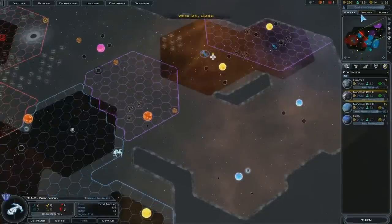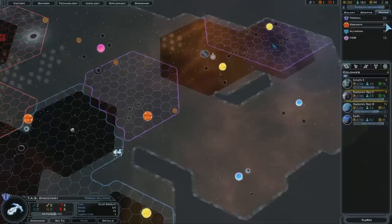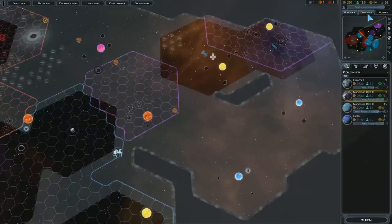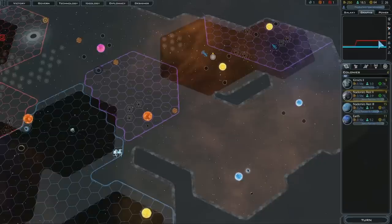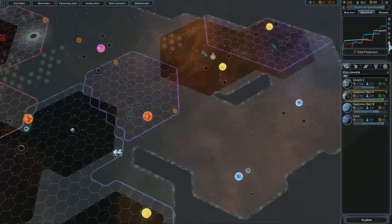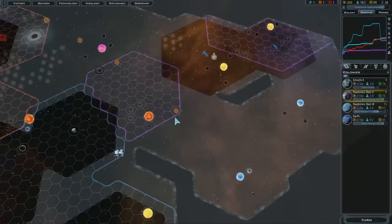Let's see how we're doing compared to everyone else — I have graphs. For faction power, I'm actually number one, with the Drenjan close behind. Economic power shows we've all spent through our treasury. Military power shows the Drenjan are strong there. For population, the Yor are not doing well because they don't reproduce biologically — they have to manufacture themselves. We're doing well on influence.